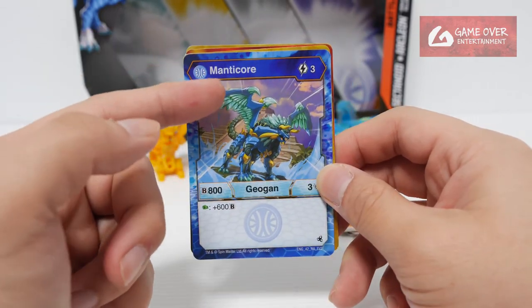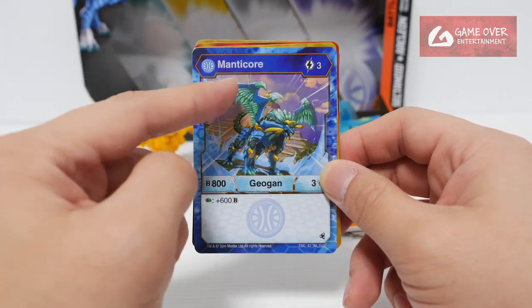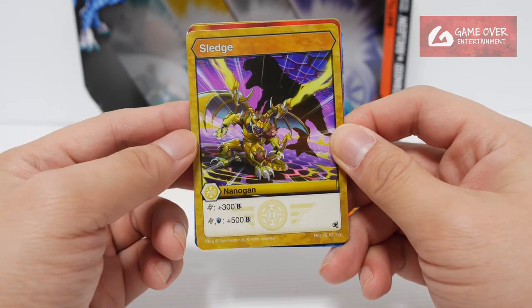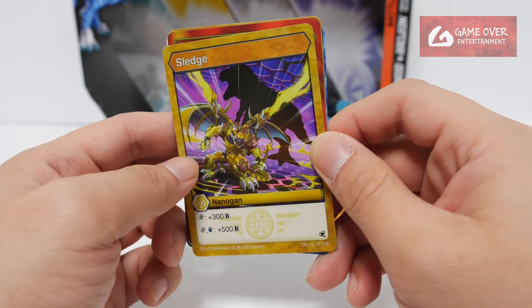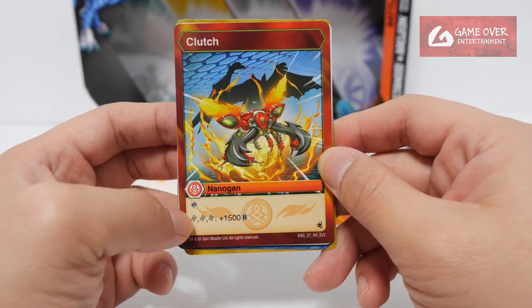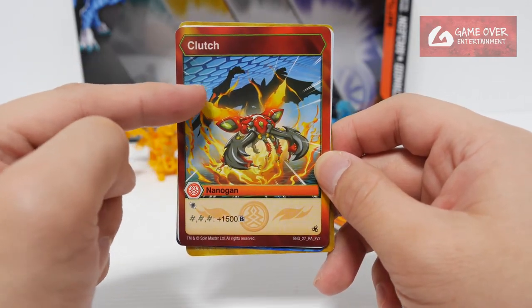They'll probably fix this in later batches. Anyway, this is Arqueous Arcleon — or Manticore, which is the codename. Three energy to use, 803, plus 600B on Green Fist. Oralus Sledge: Nelogun, plus 300B on Helix, plus 500B on Helix and Magic Shield. Sledge is the Nelogun partner for Trox. And we have Pyrus Clutch: plus 1000/500B on Triple Helix. Clutch is the Bakugan partner for Grease Wing.